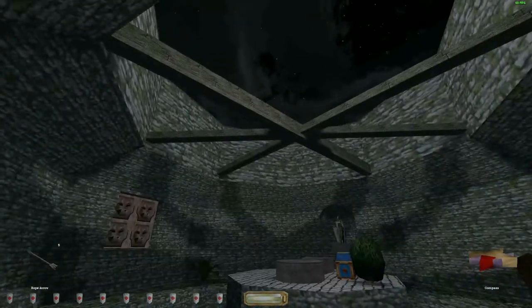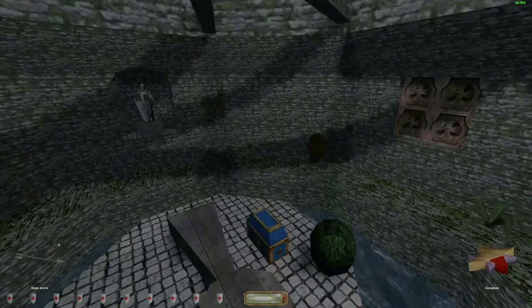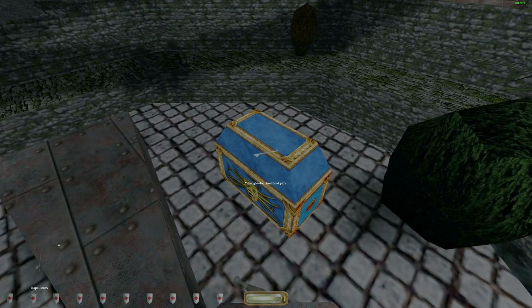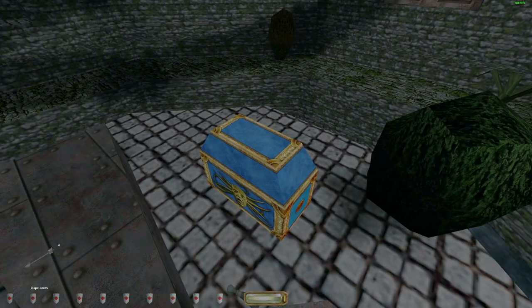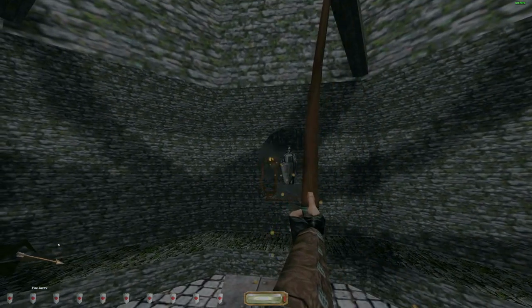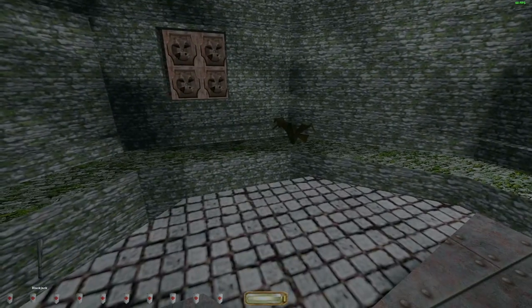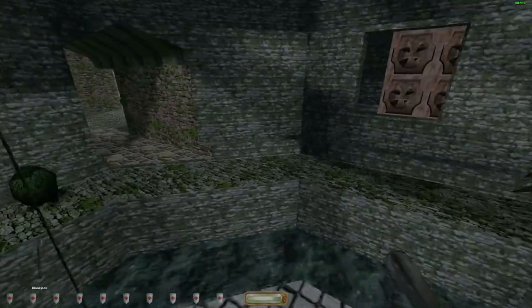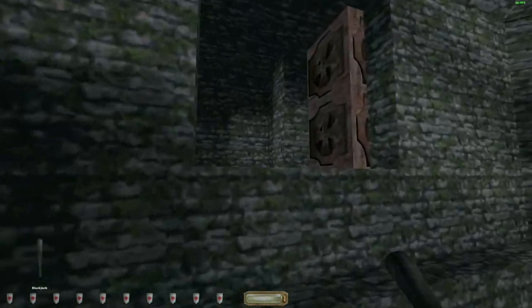This grotto area is where you're not supposed to come first, but you can. When you first do the mission without a guide, you won't know to come here — the Eye artifact at the cathedral will tell you to come here later. We're saving time by activating it now. You need to stand on this key symbol and shoot two fire arrows into those torches, and it'll open that door right there. It's easier than backtracking all the way back here later.